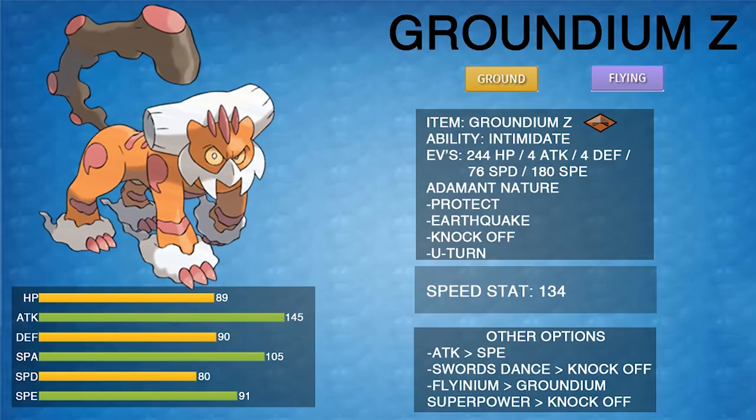This spread also lives timid Z-Psychic from Tapu Lele outside of Terrain — still a really powerful move. It doesn't always live Aegislash's Z-move, surviving only about 38% of the time, but you can drop Speed and add bulk if Aegislash is a big concern. Other defensive benchmarks: max Special Attack Heatran's Heat Wave is a three-hit KO, Mega Kangaskhan's Return after Intimidate is a three-hit KO, Salamence's Hyper Voice is a three-hit KO, and max Special Attack Cresselia's Ice Beam never KOs — unlike on the Flying Z set.